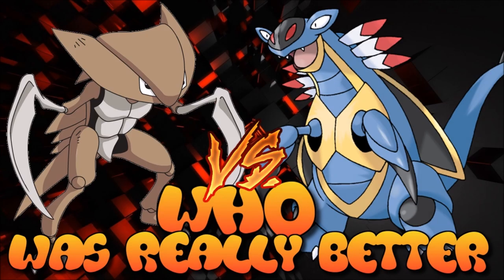Welcome back to another episode of 'Who Was Really Better.' This week we're covering something really interesting: the fossil Pokémon that learn Swift Swim, Rapid Spin, and Stealth Rocks. They're the total package for Rock types, but they have different types of viability — they aren't standard Stealth Rock setters; they're quite functional with a broad move pool and some rather strange niches.